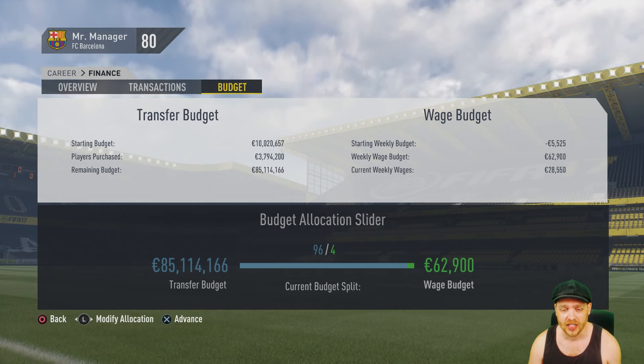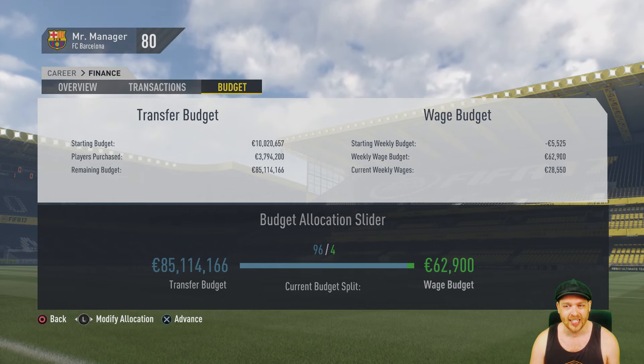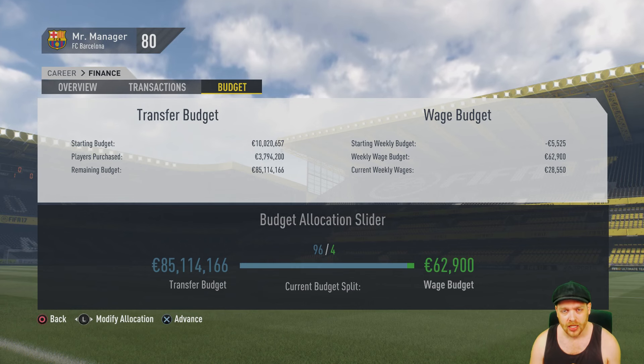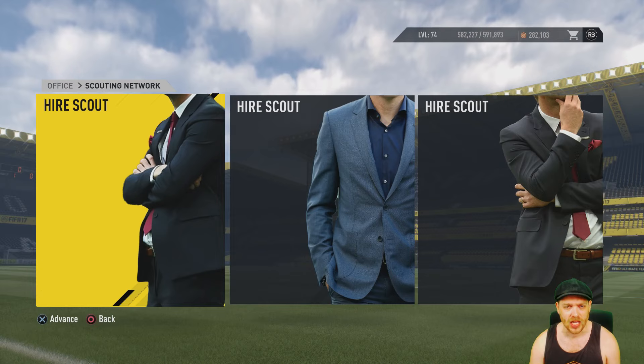Let's have a look at our finances. At the moment I've got 85 million euro and 62,900 in wages. The rules state that you can only have 1 million in a budget and 10 grand in wages. So how do you get rid of those wages so quickly?